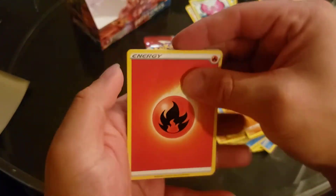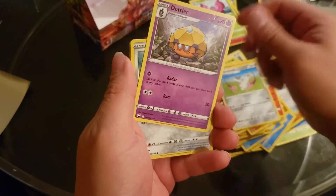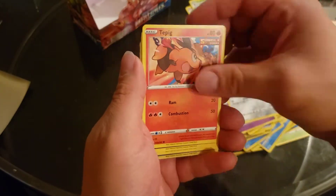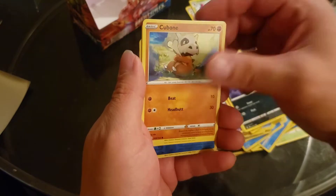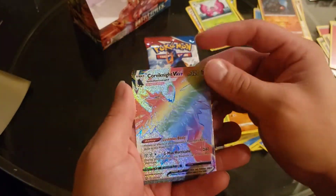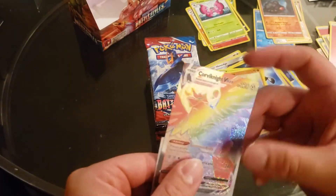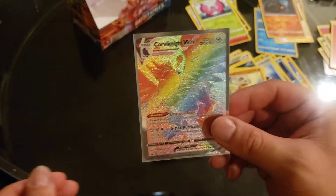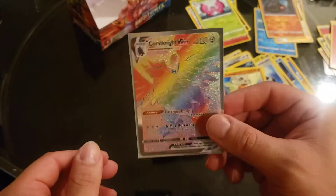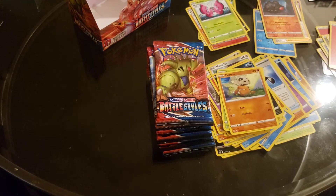Alright, we're almost done with this box. Duosion, Dotler, Hitmontop, Tepig, Macho, Cubone. Oh, a Horsea. Oh, let's go — this is a card I really want. Look at that — a Rainbow Rare Corviknight VMAX! Oh, that's a card I really wanted. Let's go!